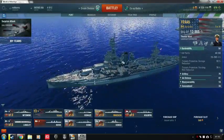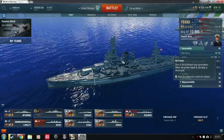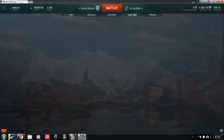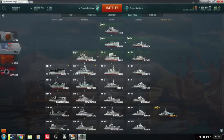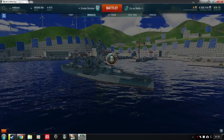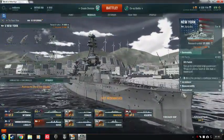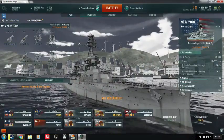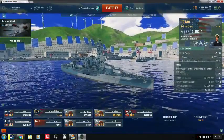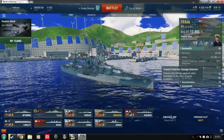Let's get into the ups and downs. Starting from the top: survivability — it has 49,100 hit points, pretty much average for its tier. We'll use the New York for comparison. The New York has 42,000 HP, so the Texas is above average on that.